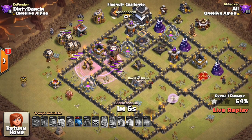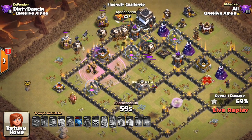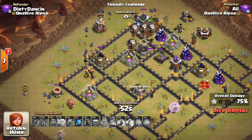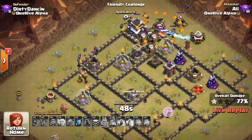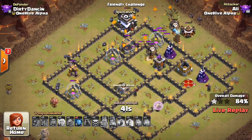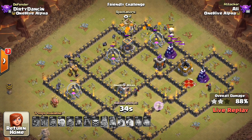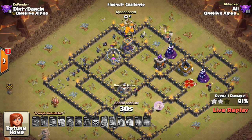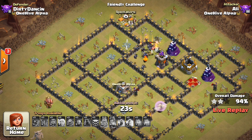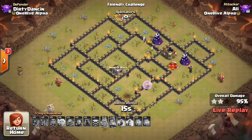That first Lava Hound soaked up every Seeking Air Mine because they're kind of concentrated in there — not the best situation, but at least the first one pops really quickly. Balloons moving through, that last Lava Hound still up. This is where the base is strong: even though all the air defenses are down, we have a few Wizard Towers, an Expo Archer Tower, and the Tesla's doing work. He's dropping in minions, but they have a little delay because they have to take out trash buildings before encountering defenses. It just peters out — the Wizard Tower doing a good job. Can't quite get the job done.